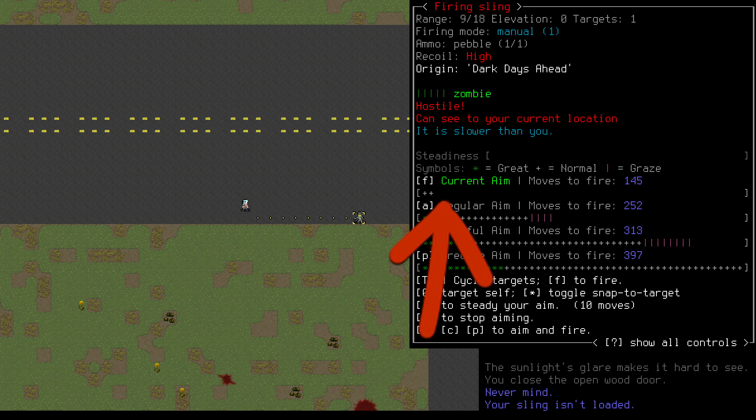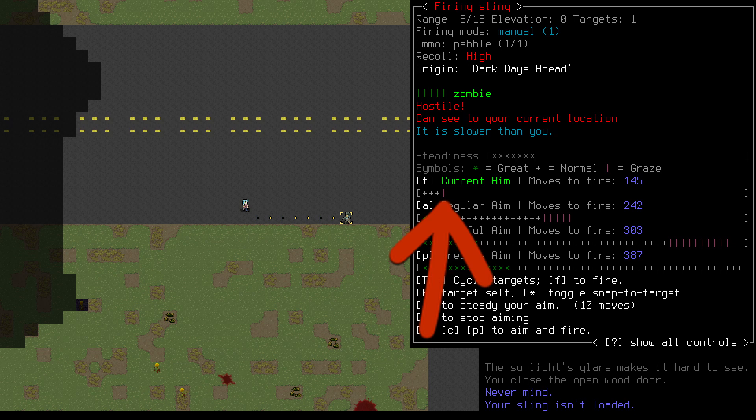This is our current aim. The brackets below are another meter — the fuller it is, the better our aim. As you can see, it's currently very low. If we press the period key, we'll spend one tenth of a second trying to aim, which will cause the meter to go up slightly. This is how we manually aim. We can continue to press period until we're happy with how full our bar is, or the zombie is too close and we need to move. This is how many moves it would cost if we fired right now. This time is immediately spent when we press Enter, and our shot will go off at the end of it. If the enemy moves before we take our shot, we'll automatically adjust our aim to compensate, so don't worry too much about that.